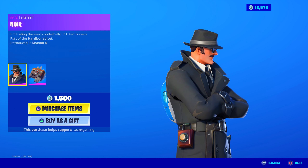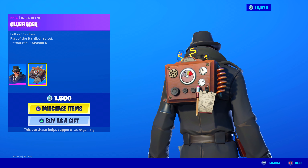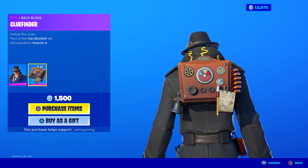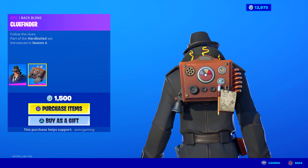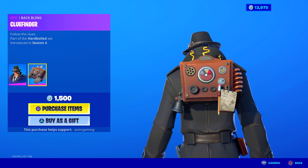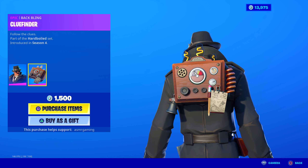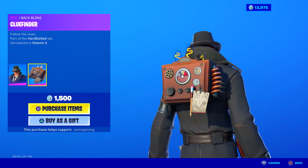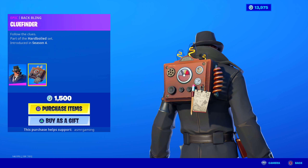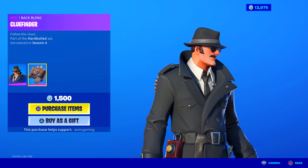He has like a button thing on the side and a wanted sign poster thing. He comes with the Clue Finder back bling. I have not seen this back bling at all in like a year — not seen any players using it. There's like a weird box with a notepad and pencil to help you find clues, kind of like a Sherlock Holmes thing. So, we got Noir back.